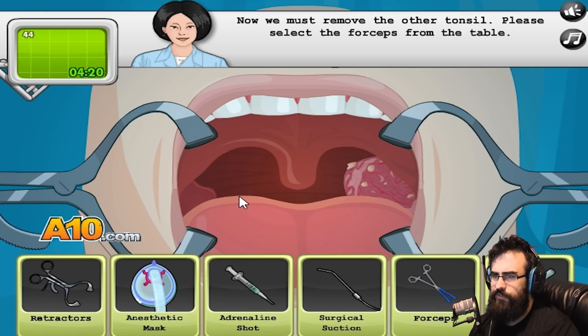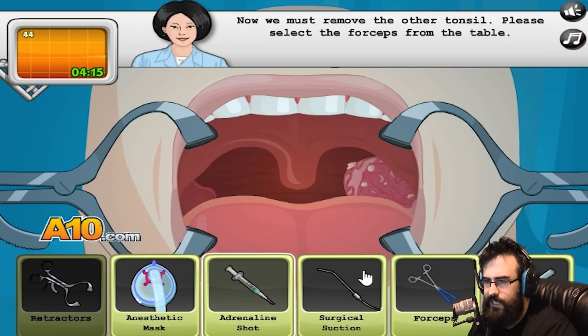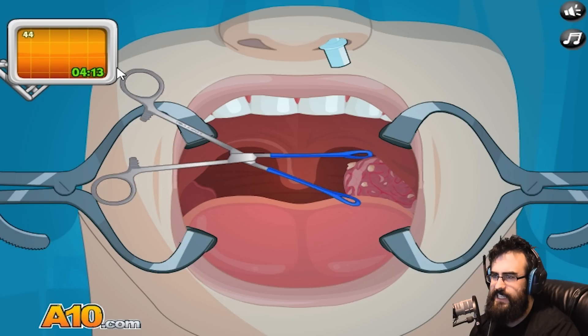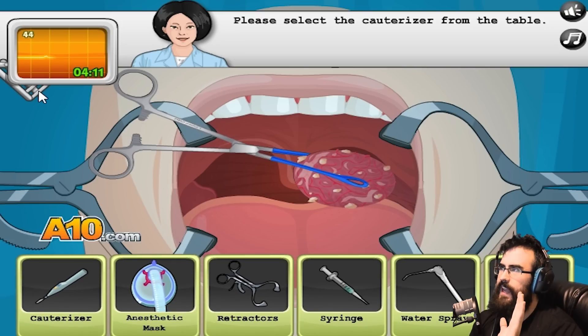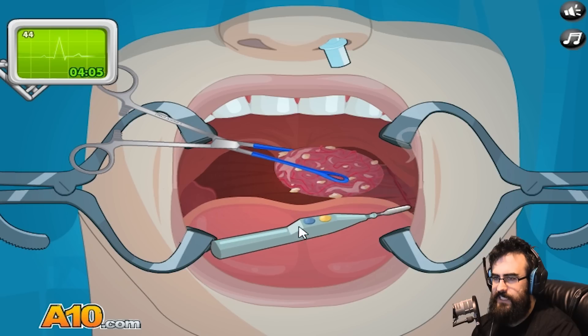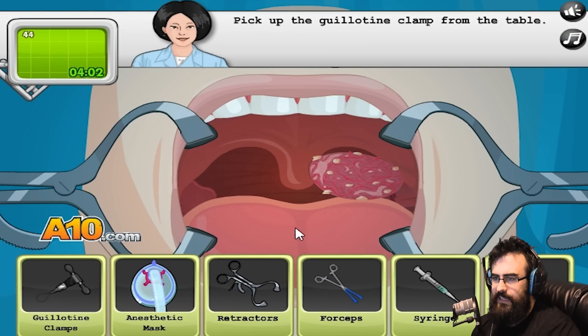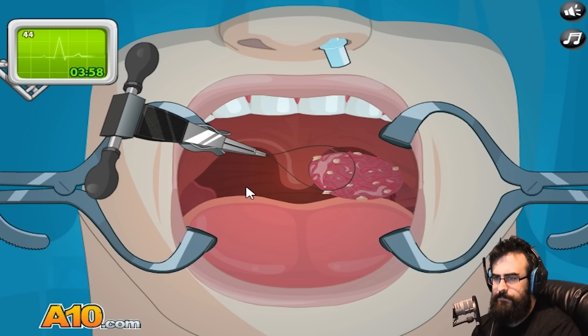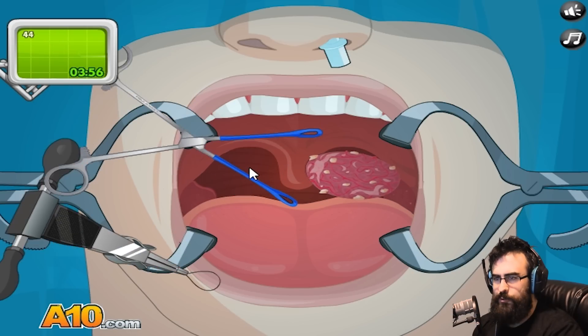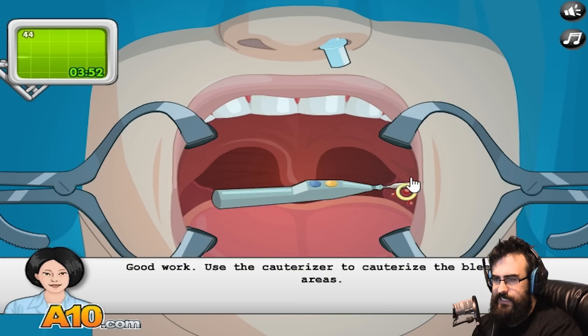Now I must remove the other tonsil. Please select the forceps. Yeah, we can do this again. Why has he died? I tried to pick the wrong thing and you corrected me, there's no sense in him trying to die. We did this once already - and cut, and then we guillotine this thing. Off with his head. That's so gross. Now we gotta cauterize it.